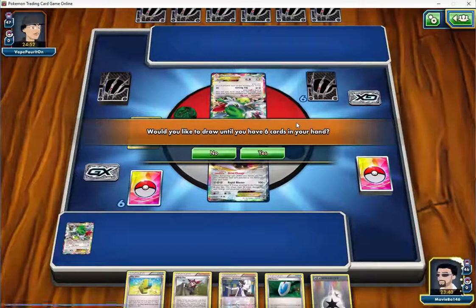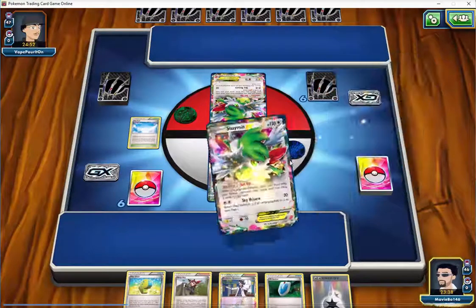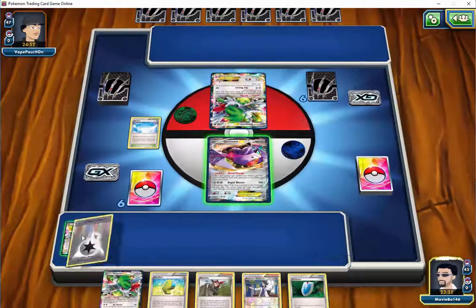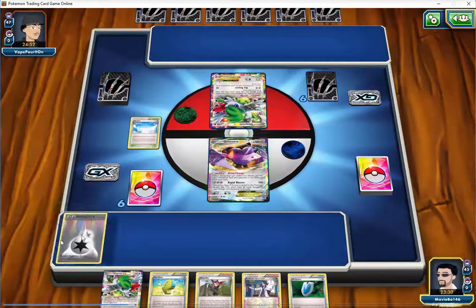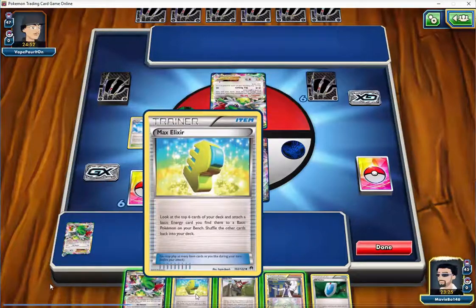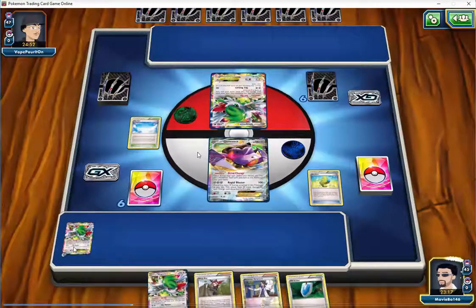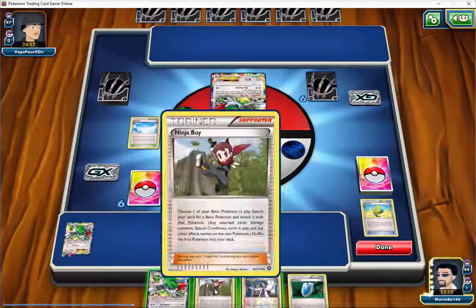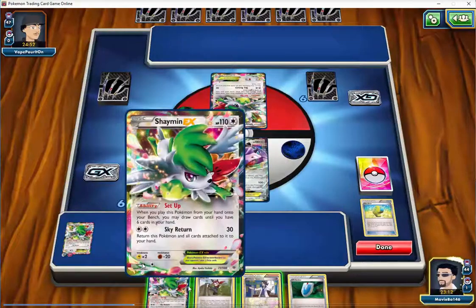Now I want to move on to actually hitting the points from the previous video where Seagrove spotted potential mistakes. We'll start at the 12-minute mark. We benched a Shaymin because we had very little going on — this was the first turn of the game. Then I immediately attached a Double Colorless Energy and played the Max Elixir. He wanted to note that we really want to play the Max Elixir first. It doesn't always make a difference, but there are situations where it matters, so we want to make sure we're doing that in the right order.